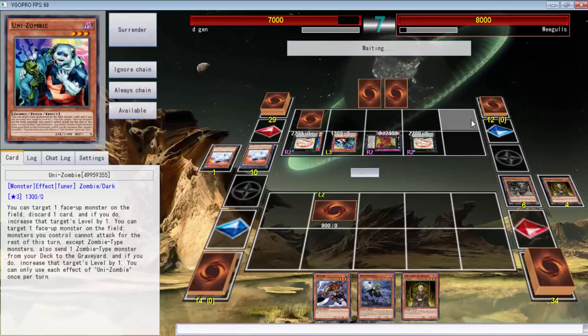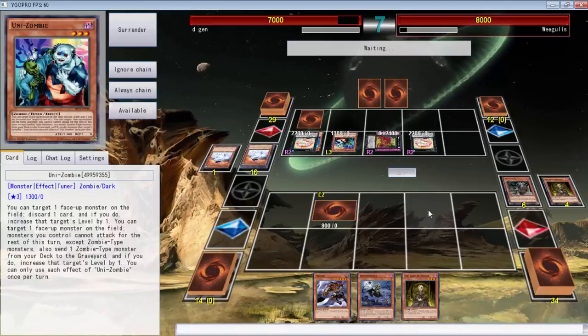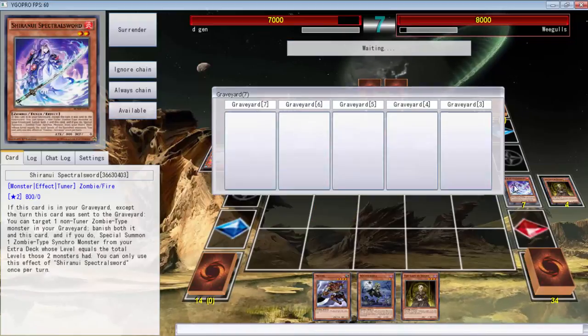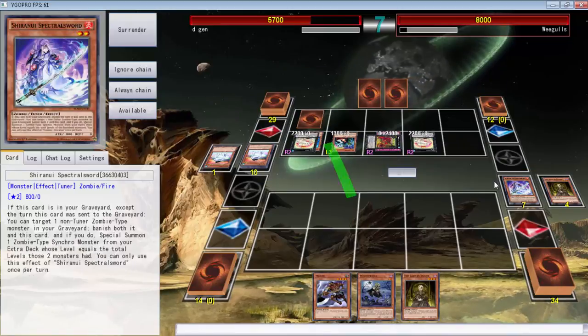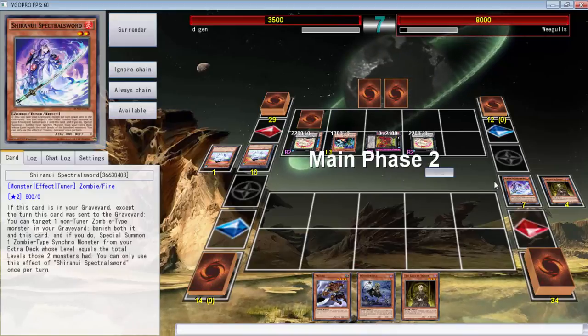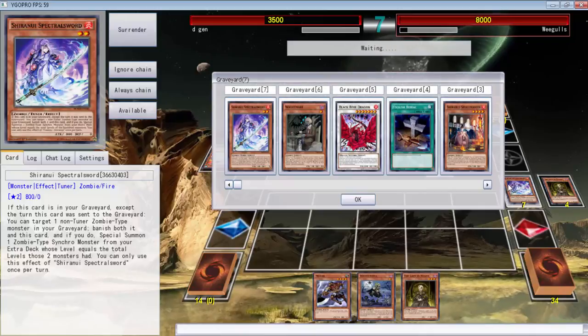Does he run synchros? Please don't attack with Unizombie — thank you, be a champ. Alright, now we can get some things going. What we need to do is definitely get this back in our graveyard. We need some spells and traps because this is how we lose a lot of games — we can't draw a spell or trap, which just sucks.